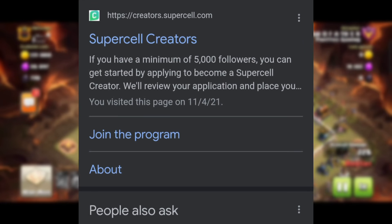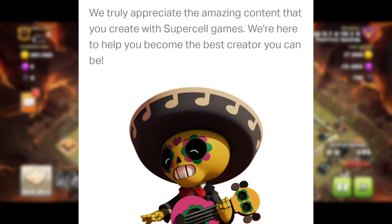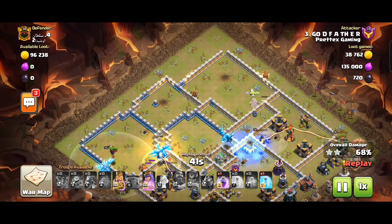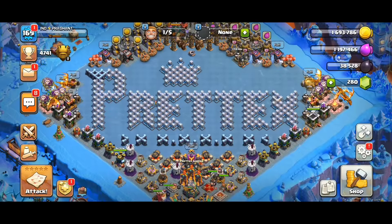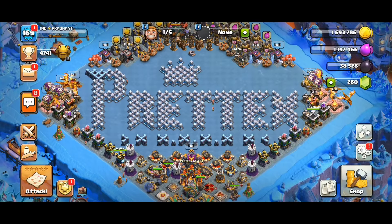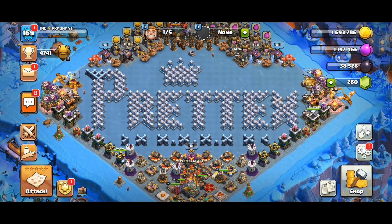Not everyone has made a video about how to join the creator program. From the official website, creatorsprogramsupercell.com, you will find a 'Join Program' button. You can connect your YouTube or Twitch account, but the criteria require 5,000 subscribers or followers. After applying, your channel will be under review — Supercell checks all your videos, and within two weeks you will receive a reply saying accepted or rejected.